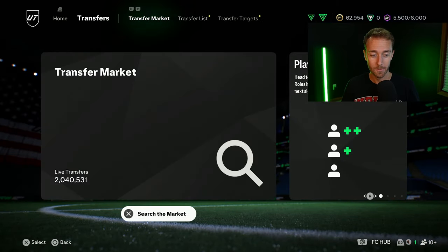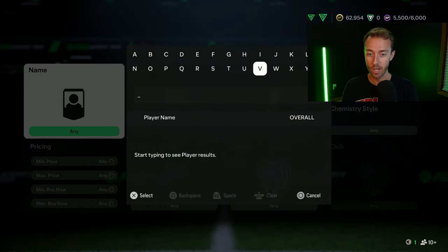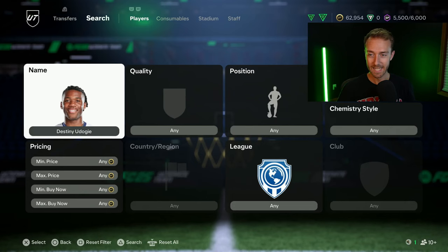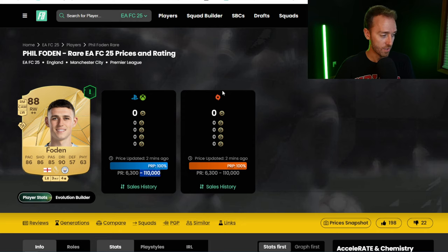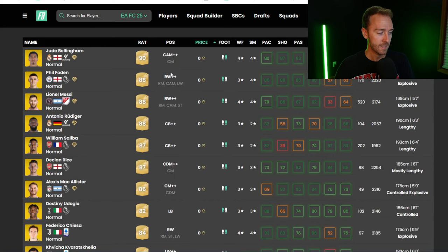Maybe it creates more hype and they sell more packs — that's why they do it. One reason EA likes to keep prices extinct is they know people are going to hold the cards, they're going to relist them, and some will lose coins. Not all of them though. Like Phil Foden — I think he's going to go above 110,000 coins. Musiala is 120k, so if Musiala is 120k, Phil Foden is going to be over 110k. William Saliba — if Rudiger is extinct at 200k and Militao is 150k, Saliba is going to be more than 150k.